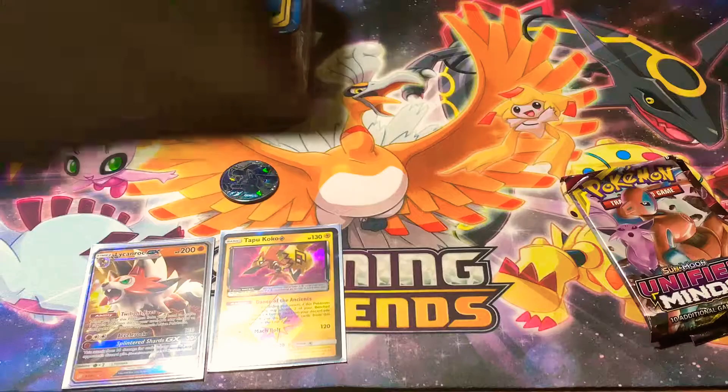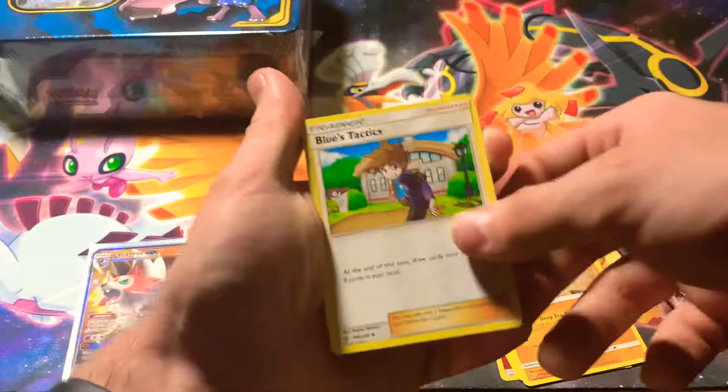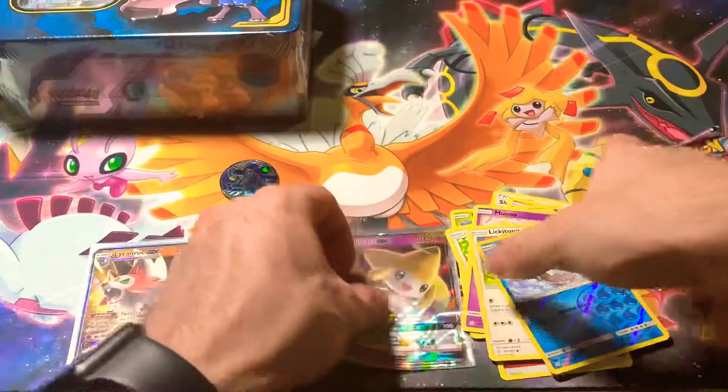Next pack — a little more interesting than the Team Up Deck Box — hopefully this one will pick up. Fire Energy, Slumbering Forest, Clay Relicant, Loose Tactics, Dwebble, Pheromosa, Mawile, Pikachu, Lickitung, Reverse Snover, and Jirachi GX! Alright, it's definitely picked up — that's really good.